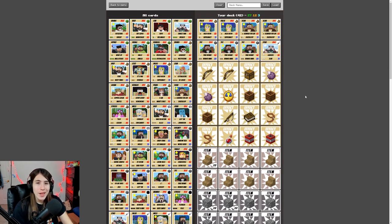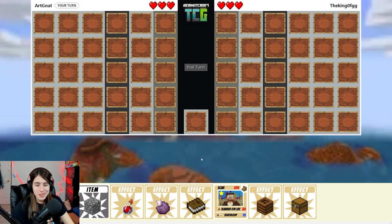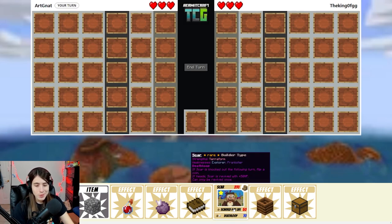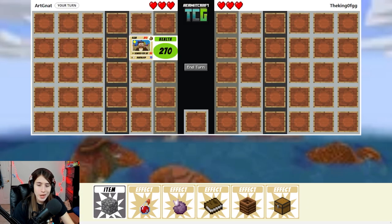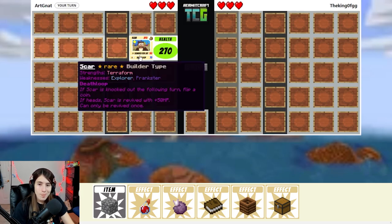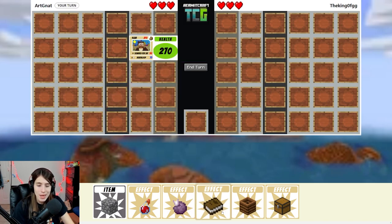I think this deck will be very fun. I don't know if I'll win with it, but I think there's a decent chance. We're going up against the King of GG, and we're going to be starting with Scar. It is my turn, so I'll put Scar down. Sadly we did not get the right item type — I can still use this on Scar, but he won't be immediately usable. But luckily I don't attack with him this turn, so it might not matter.